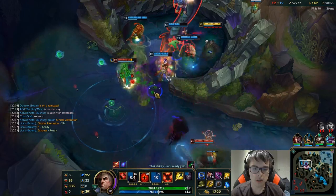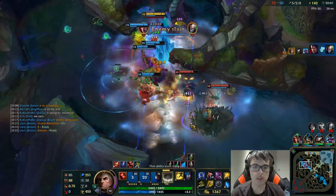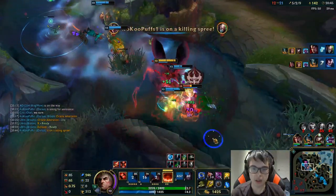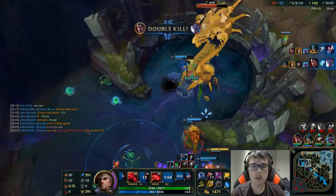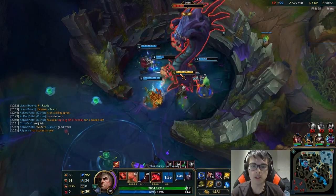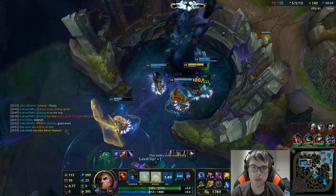Kog'Maw and Swain actually do a huge amount of damage to Baron. If I get really close with my Qs it does a lot of damage — you can watch every Q hit for 300, 379. We're going to reset now because we have Baron.